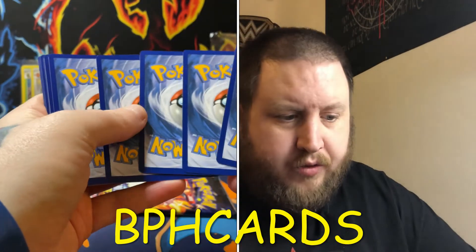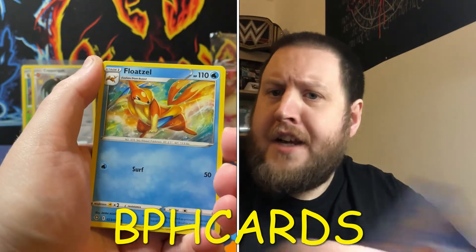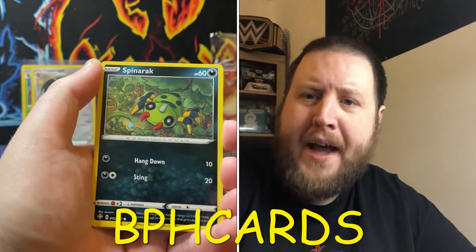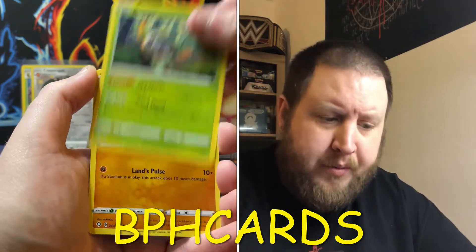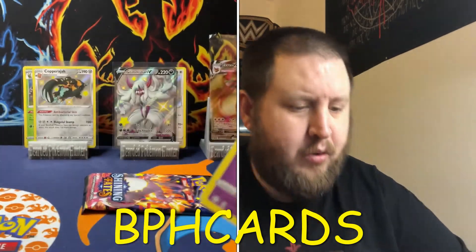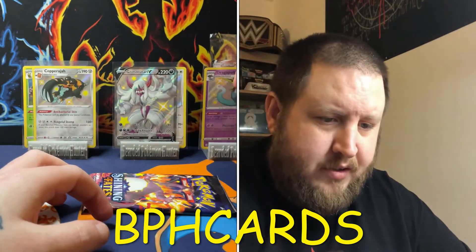Lightning Energy. Floatzel. Yell Grunt. Rotom, Morgrem. Spinarak. A Rowlet. Trapinch. Oh, we got another Baby Shiny - Dragapult! Baby Shiny. And the non-holo Boss's Orders. So we're doing well with these things. We've got three Baby Shinies, one full art shiny. And we're here - we are at the final pack of this opening, guys.